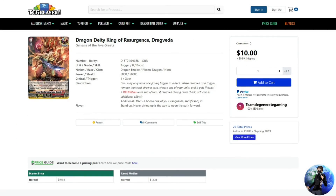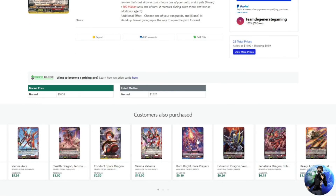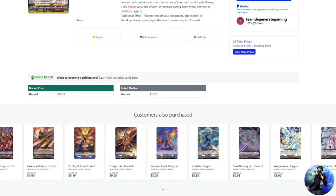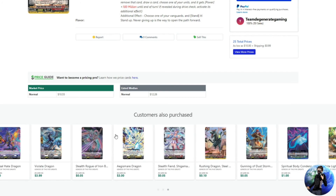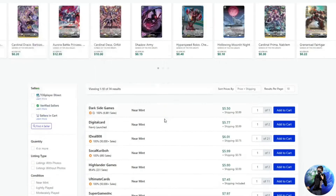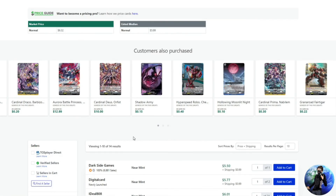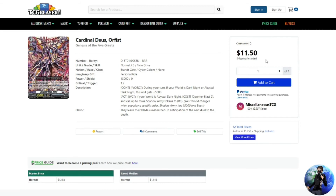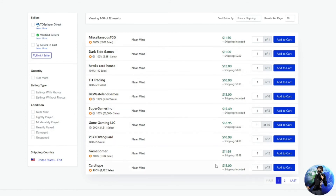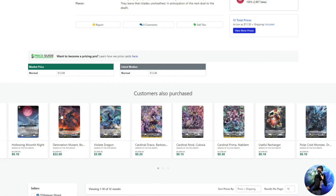So that is pretty much the state of the stock market right now when it comes to Vanguard. Keep your eyes peeled. We could touch on Brant Gate stuff too — their PG and over trigger are still running about $5 to $6 per PG. And Cardinal Deuce Orfist is doing really well; he's sitting at about $11.50, and as you go down the list he swings between $13 and $14 a piece, and you need a playset of him.